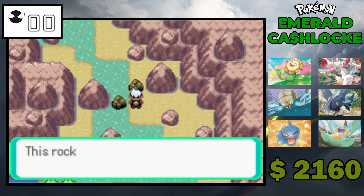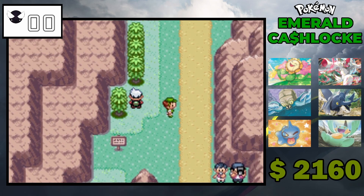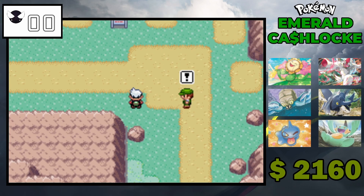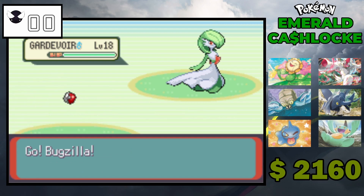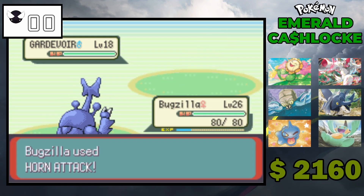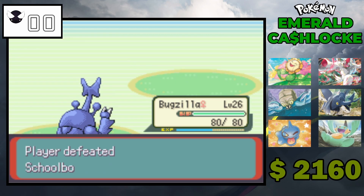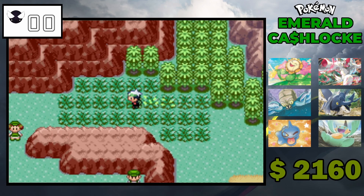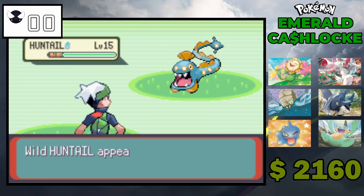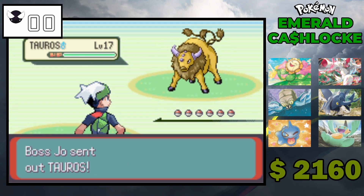In my mind it's always Archie because as a kid I had Sapphire, so that's the game I always played and I always think about Team Aqua. Team Magma wasn't really a thing for me. Obviously they do exist in Sapphire but you don't really battle them — I think that's right. Now I'm doubting myself.